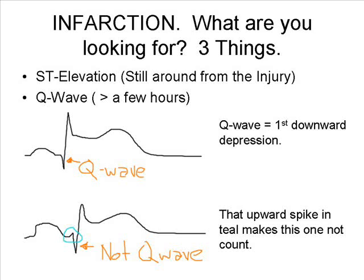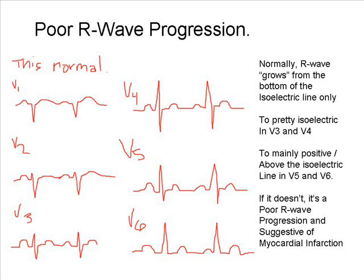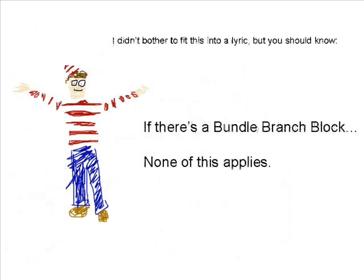So the ST elevation, plus a Q wave, and a poor progression of the R wave — V1 through 6, well it's just not growing. Tell me where, oh where, is the problem, where, oh where?